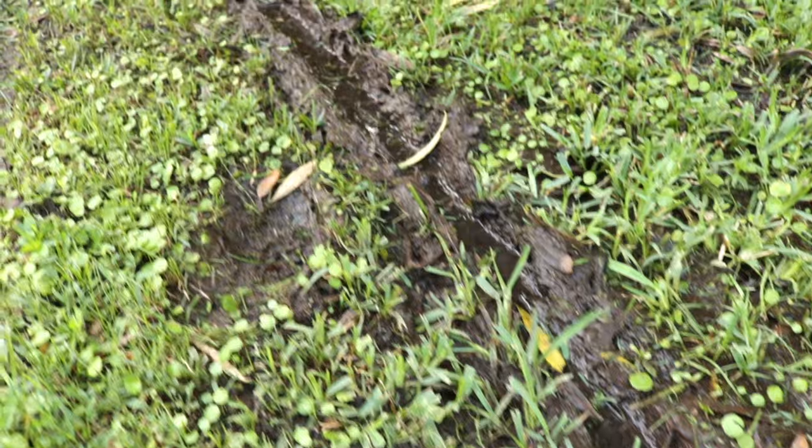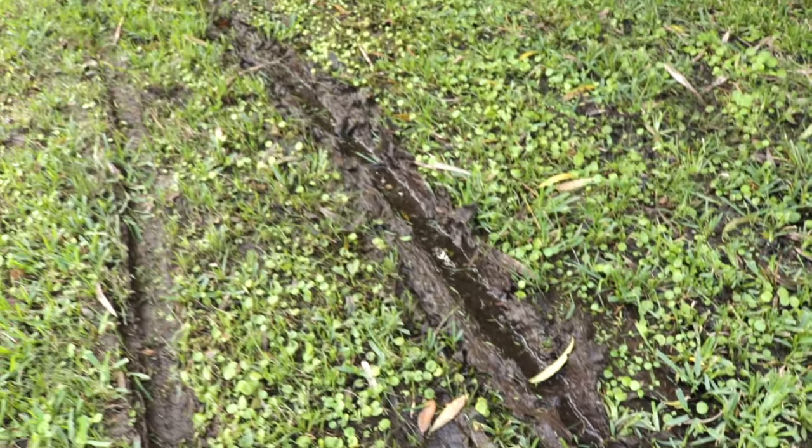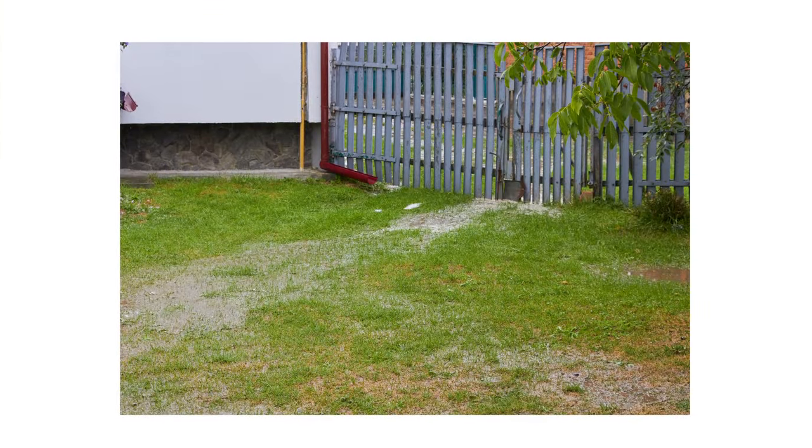Inspection is the next phase of any good pest control plan. Once you know what to look for, check around your property to confirm the disease's presence or find hot spots of activity. Take-all root rot is typically found in grass and shaded areas where moisture easily pools, creating an environment that encourages disease development.